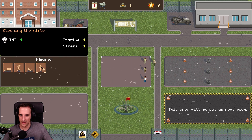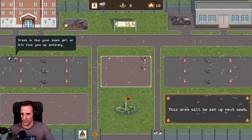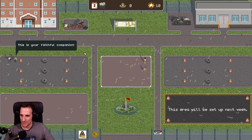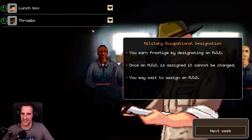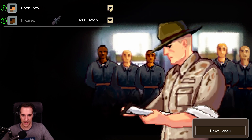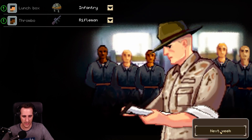Can I change the training to cleaning the rifle? Let's try that one. 'Treat it like your best girl or it will fail you entirely.' 'This is your faithful companion. This is my rifle.' Assign a military occupation designation. We already had an infantry. I can finally make this guy a Rifleman, which grants me 15 prestige points. And you can also be an infantry. Let's make you an infantry as well next week.